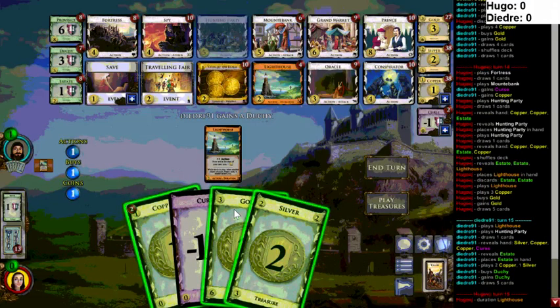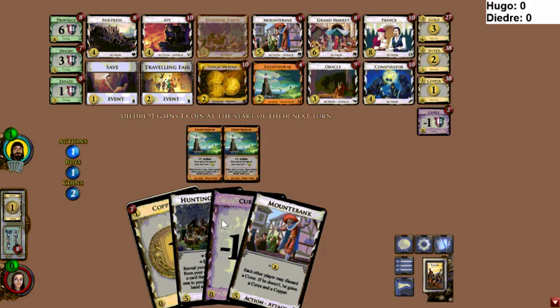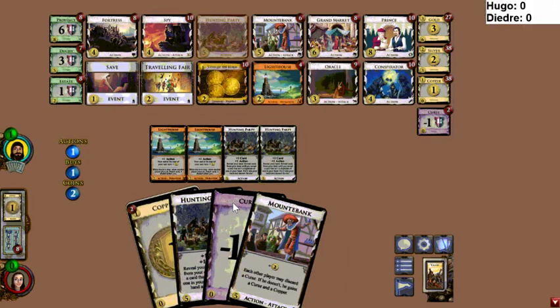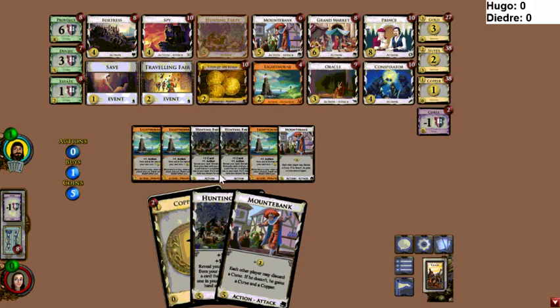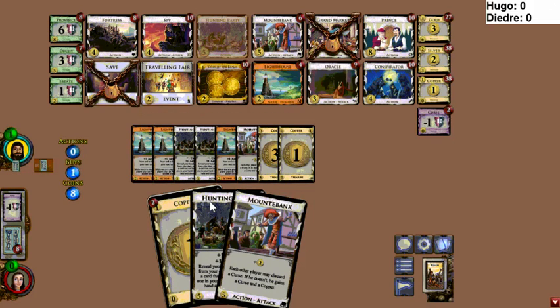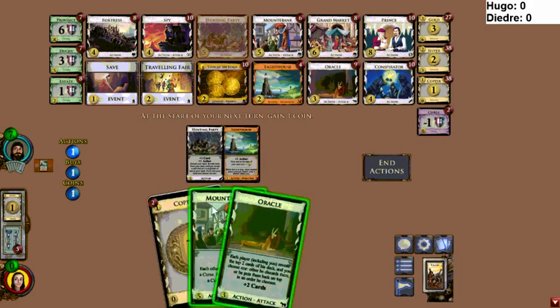Deidre has just bought a Duchy. The purples are almost out, Lighthouses are low, and the only plus-buy is Traveling Fair, but there's that one Grand Market that Deidre has. He's prioritizing points quite a bit here. It also seems he delayed Lighthouse coverage and is losing the curse split. I think Deidre just got unlucky. I believe he was the one with Lighthouses at the beginning — no wait, that was Hugo who delayed them. Strange.